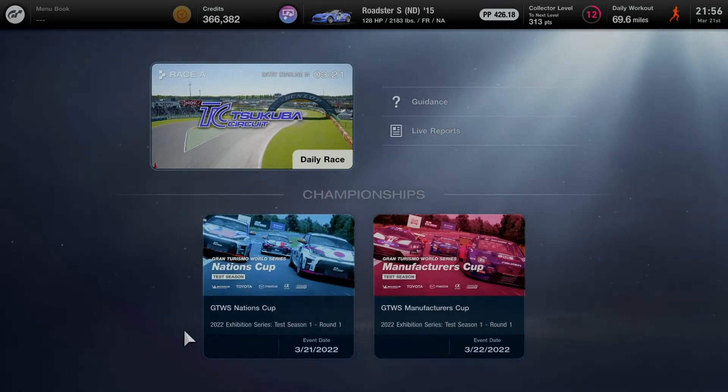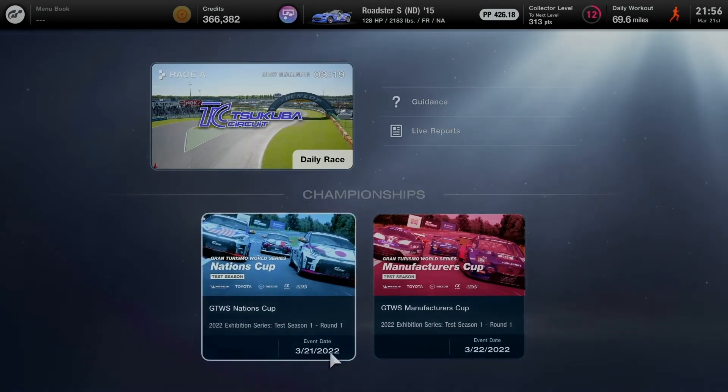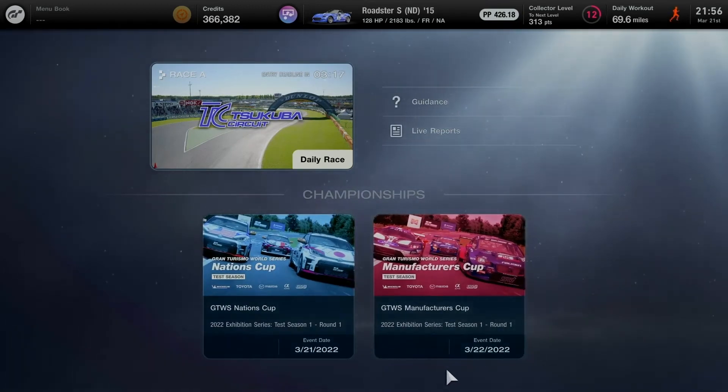I really like the first season of the Nation's Cup as a marathon — seeing how challenging it is for all of us when we push ourselves to the limit, always going competitive for only 2 championship events in sport mode. Nation's Cup is complete for today. Manufacturer's Cup for tomorrow will be the first round at the same test season — at Deep Forest Raceway for the Group 3 category. Time to wrap this up before practice begins tomorrow.